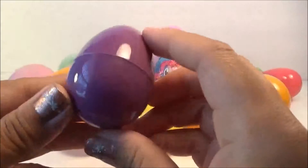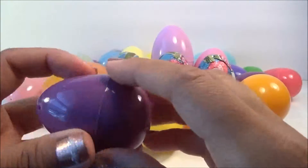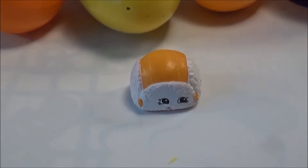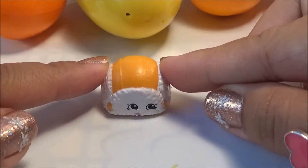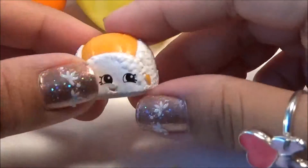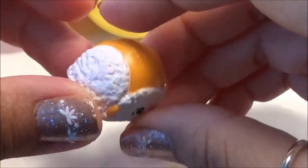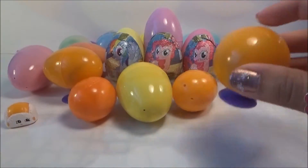What do you think we got here? This is a purple egg, you guys. Shopkins! So this is from Season 3 Shopkins. This is called Floppy Cap. Everyone meet Floppy Cap from Shopkins Season 3. Let's do some more.